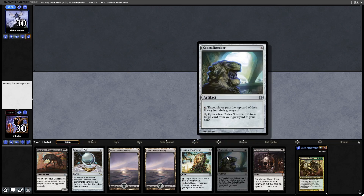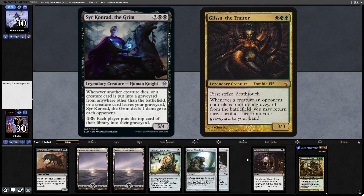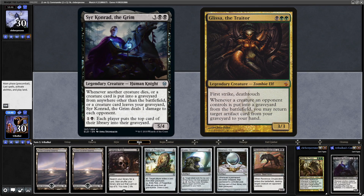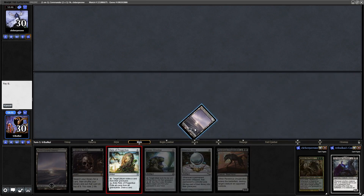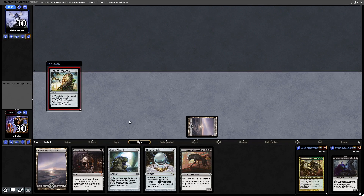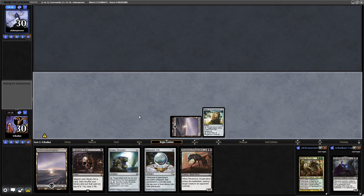We've also got a means of grabbing a combo piece out of the graveyard if our opponent decides to blow one of them up. Let's tempt our opponent with some spot removal - the Relic of Progenitus first of all. I don't imagine they'll like seeing Relic of Progenitus in a Glisser deck.